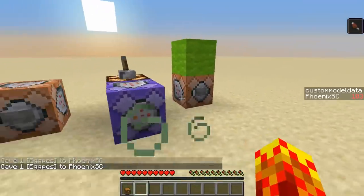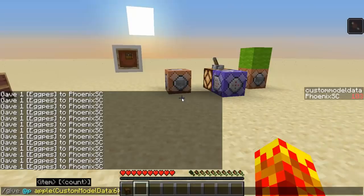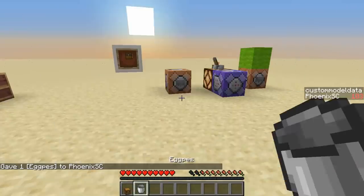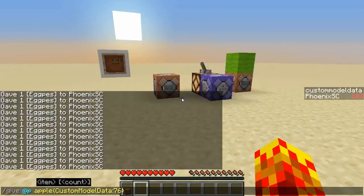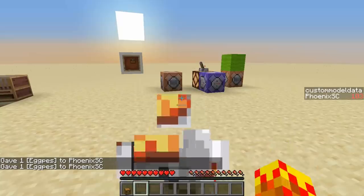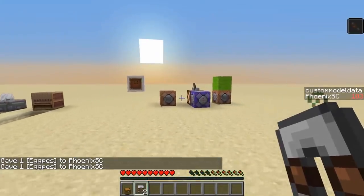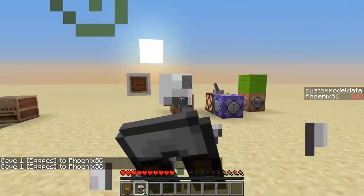Just a few more — I have to give myself hunger here because these items are really saturating. 76 is an iron bucket, 77 is a lava bucket, and one more. 72 is eat-pant. Essentially they can stack, so I can eat a lot of pant.